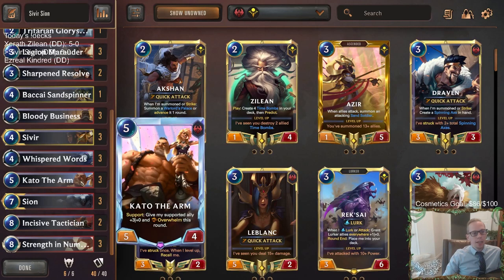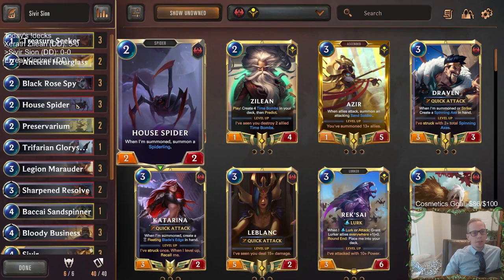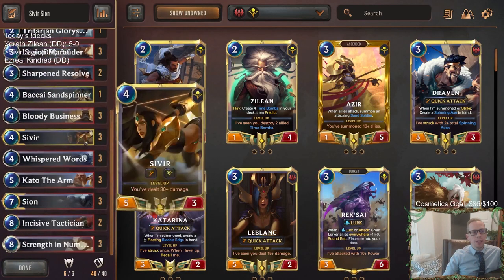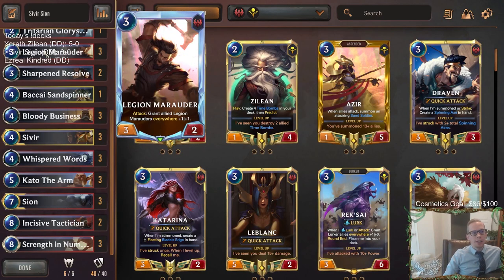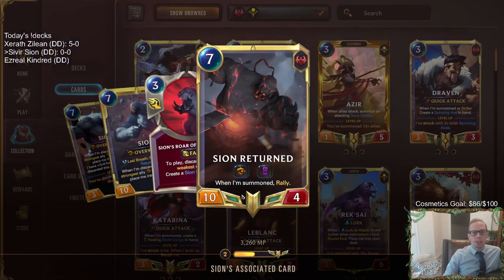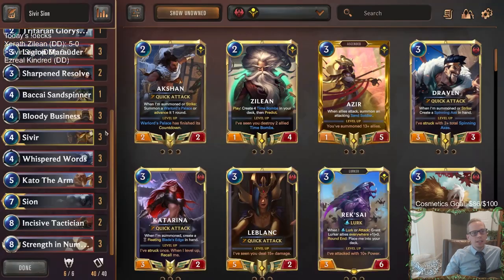We have Kato the Arm that attacks for five and gives something else +3/+0, so that could give a House Spider +3/+0 to make it five power. Kato can also support leveled-up Sivir to give it Overwhelm, then give everything Overwhelm - a very good combination. Legion Marauders really want to attack, and whenever Scion dies you get the Scion return that rallies, meaning more attacks for your Legion Marauders.